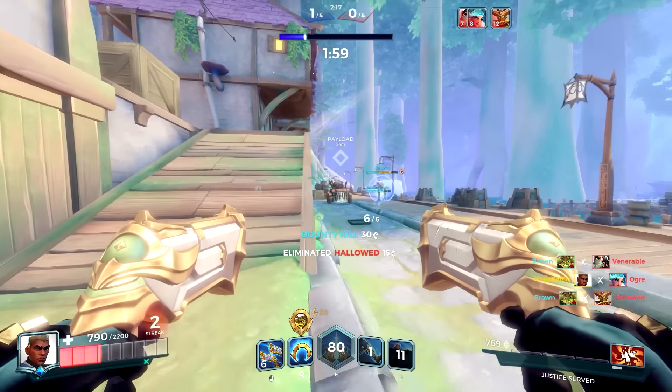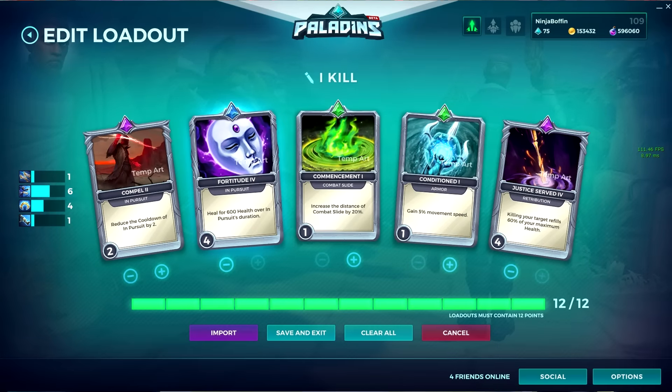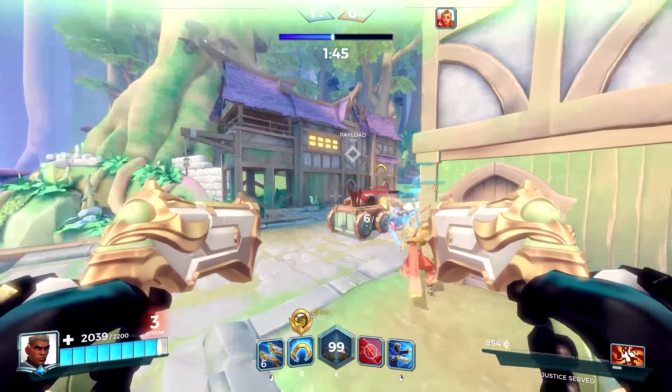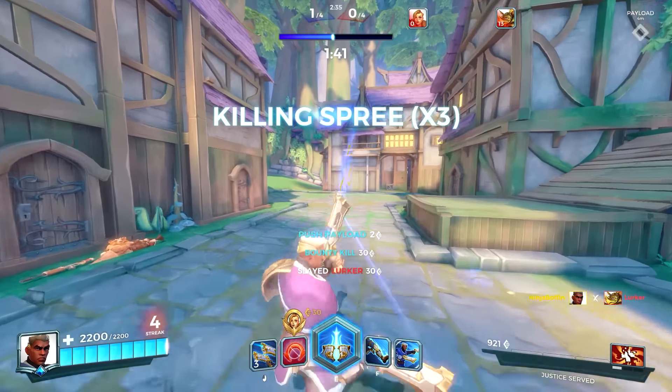The final legendary card loadout is Death Hastens, which is your weapon legendary. The loadout is Fortitude 4, Justice Served 4, Compel 2, Commencement 1, and Condition 1. There's not much explaining to do really — you hit your shots, finish them off with Pursuit, doing so will give you your health back, and you do more damage when they're above 65% health.